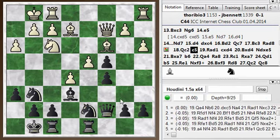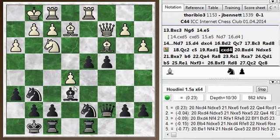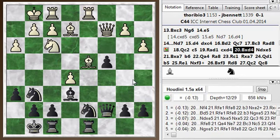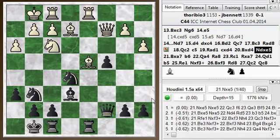I try to undermine the center with the move c5. We're in the range of equality here. He played rook a to d1 - a logical move. Now I grab in the center because I just want to isolate this pawn. He takes back with the bishop, and I grab this pawn. I was thinking I'm a pawn up here, but the engine still rates this as about even.